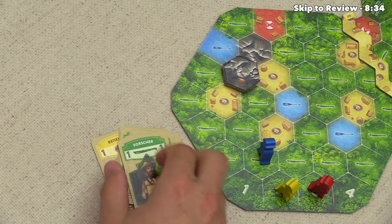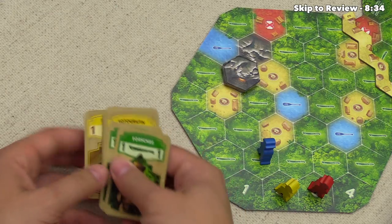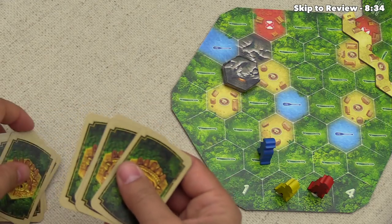As with most deck-building games, if you ever go to draw cards into your hand and you don't have enough, you'll take your discard pile — which most likely has newer, better cards — shuffle it up, and then draw from your new draw deck, hopefully pulling out those shiny new cards.